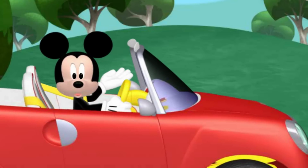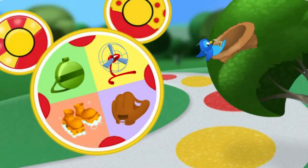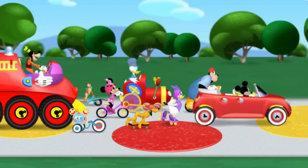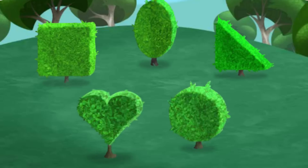Looks like we've got a little problem! That baby bird is falling from her nest! Which mouseka-tool can help us catch her? Catcher's mitt! Sponge shoes! Fan! Uh-huh! That catcher's mitt is the perfect choice for catching baby birds who haven't quite learned to fly! Thanks to your quick thinking, we can all head straight to one of my favorite places — Mickey Park! We're here!